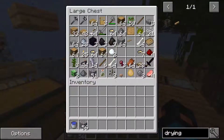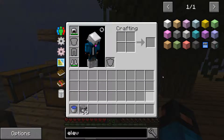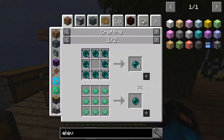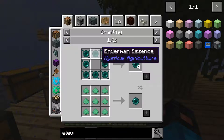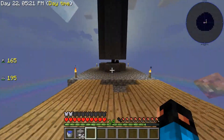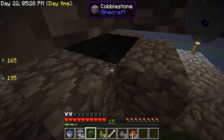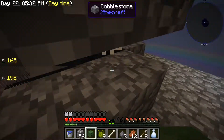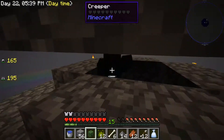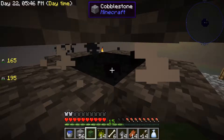Now I'm going to start making a second floor. It's not going to be very big. I think there are elevators in this mod pack — yeah there are, but we need an ender pearl. Can't make that yet because of endermen, but maybe if I get some loot bags.